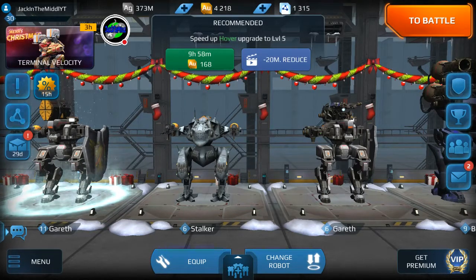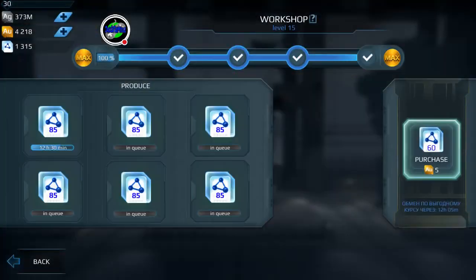In the workshop menu you can see on the right side of the screen — it's 5 gold for 60 components. I want to stay with the video and give you guys the calculations as we go through it. What I'm going to do is an experiment to see how many components we get. We just spent 5 gold for 60 components.